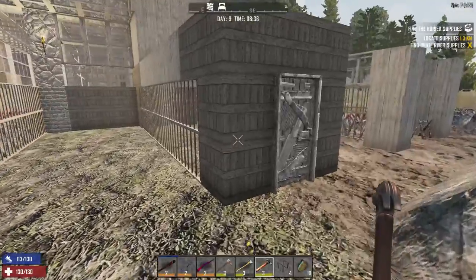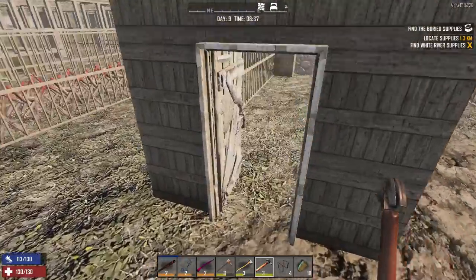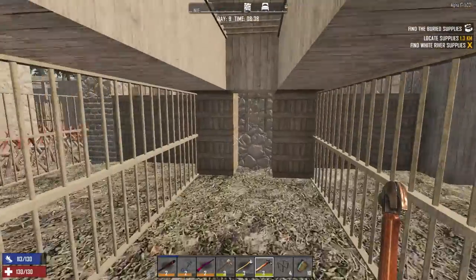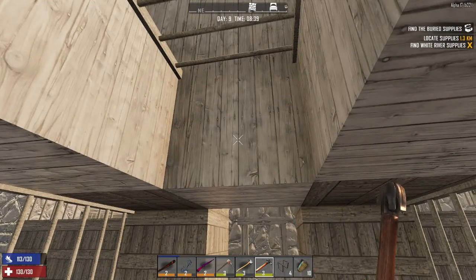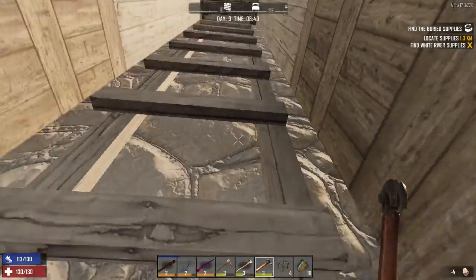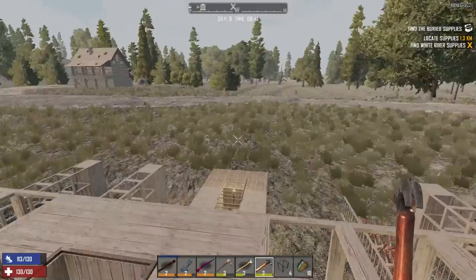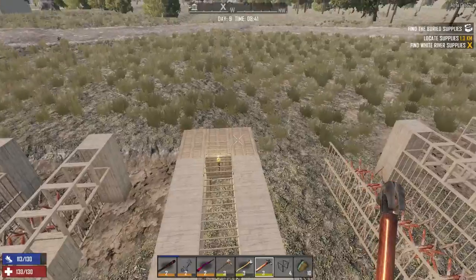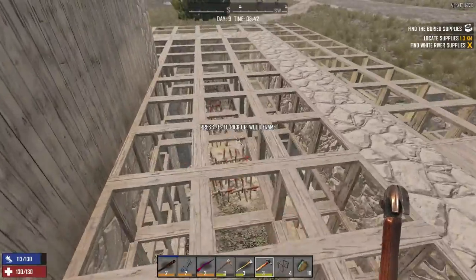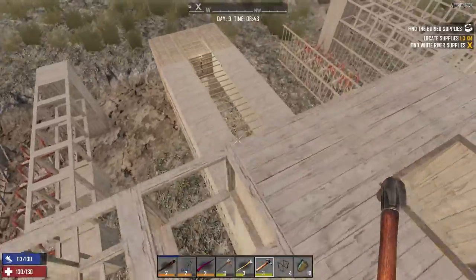I also added a section in the middle to sort of protect the ladder area. I really did not like coming down and having the zombies swarm me. So I want to reinforce all of our ladders and then add doors, because I think they're going to ignore the doors when I have a clear path to the inner base — that's the plan anyway.